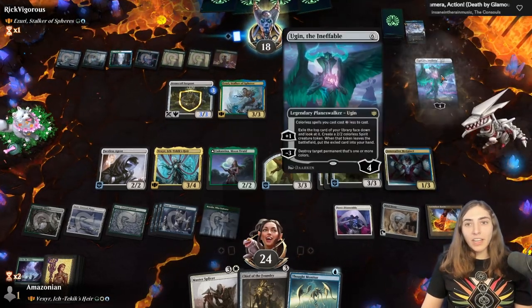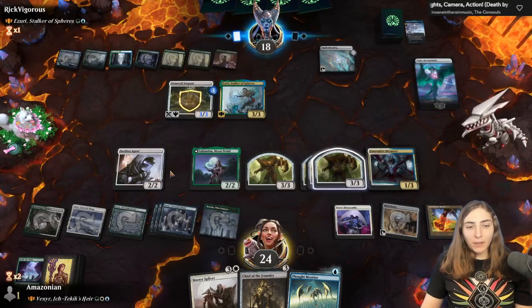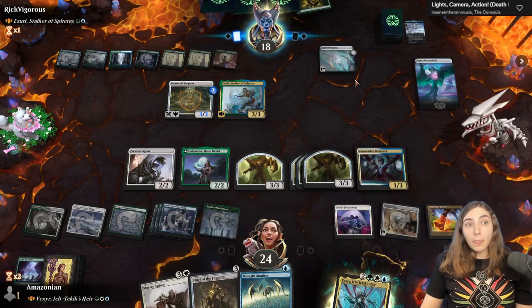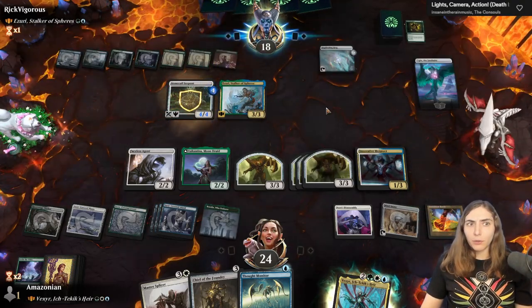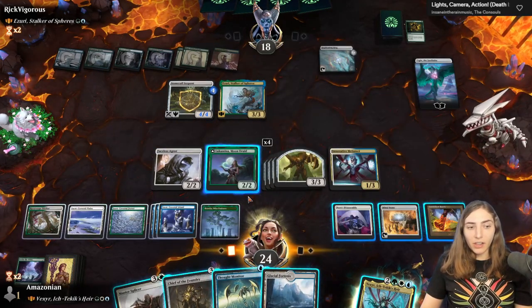I'm going to use the Innovative Meditecht so that if one of my artifact creatures deals damage to my opponent, I will seek a non-land card with mana value two or less. They don't want to sacrifice either of these, which means we seek, which means we get another Golem. If I had blue mana, we could have gotten that Thought Monitor out. I don't have blue mana, but I will settle for getting some boots to protect Vexir next turn. We have quite the board building up. Here comes Ugin — they can destroy a colored permanent, and they destroyed my commander. I'm almost out of seeking except for the Meditecht, but I have enough mana to just replay Vexir.